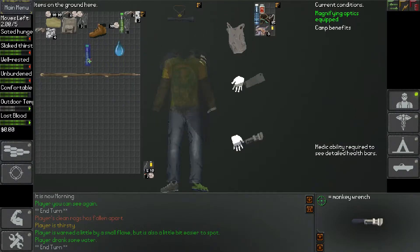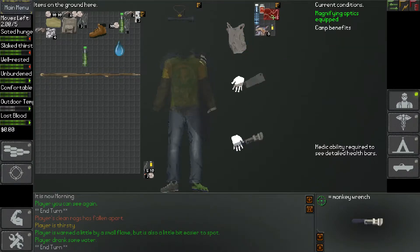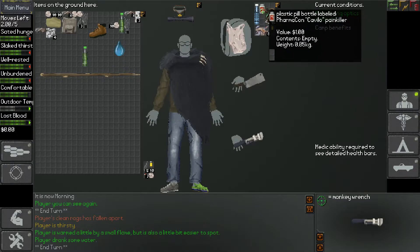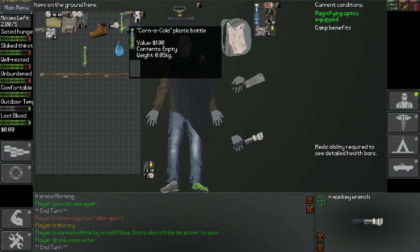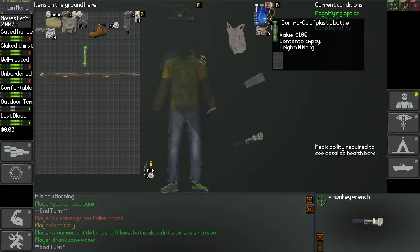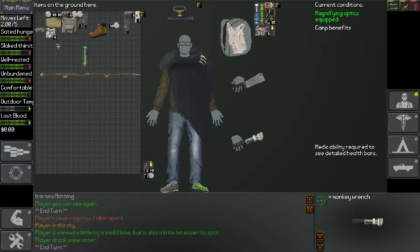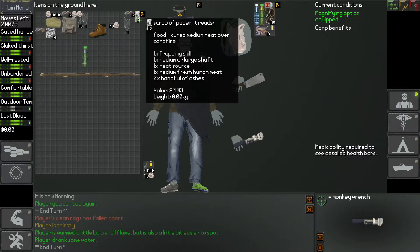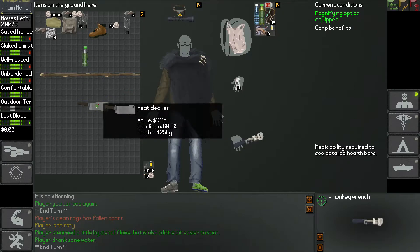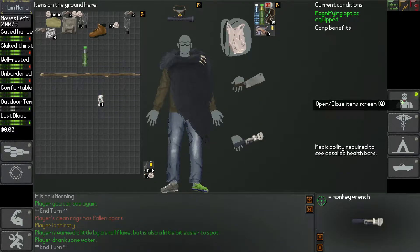We'll take that with us. If I rotate that and put it there, rotate that and put it there, we can take a second bottle of water. That should just about do me I think. We'll get that. And we've learned that recipe.